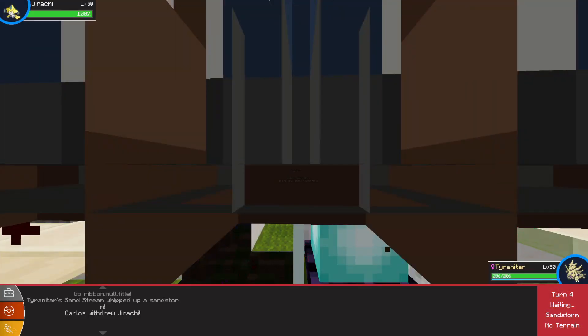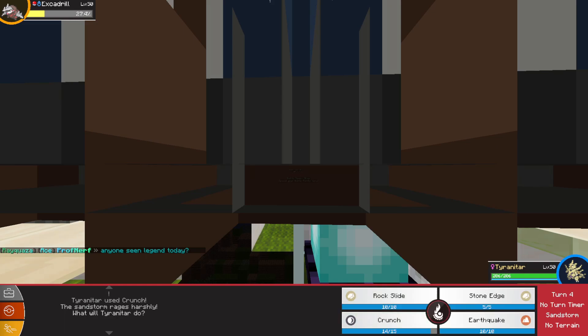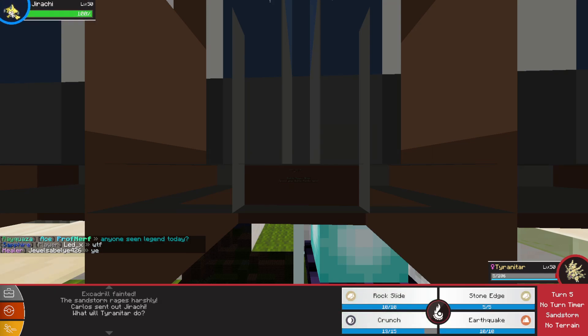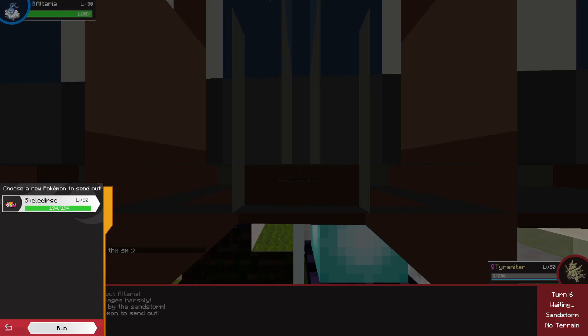Our last Pokemon is Skeletor, so not good to switch out to either. We did quite a lot of damage, so going Crunch again - and that should finish him off easy. Their last Pokemon is Jirachi, and something else. They switched out and finished us off.